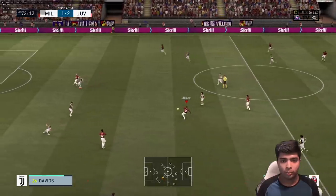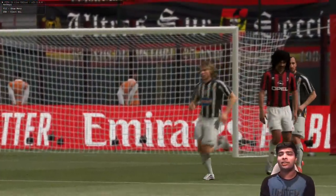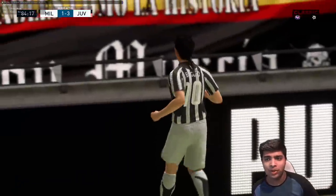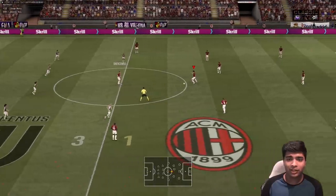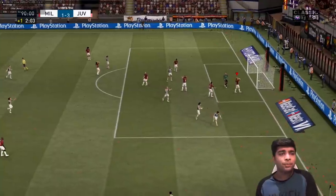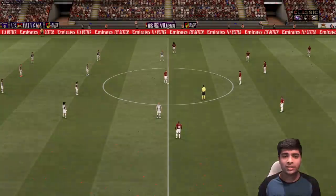Seedorf on the ball — what a pass for Gullit. We have to score this but nerves got to me — Gullit, you had to score that. They've gotten through again — it's Baggio who scores, 3-1 up Juve now. Fair enough. Then Platini looks inside for Baggio — Baggio has ripped us apart at the end. It's 4-1 Juve. Imagine playing career mode against these icons week in week out — it's going to be a nightmare.